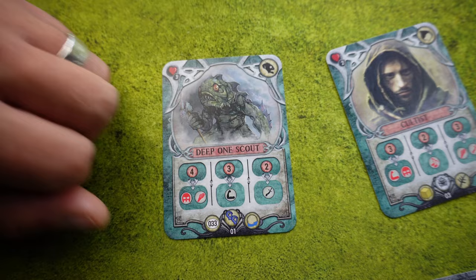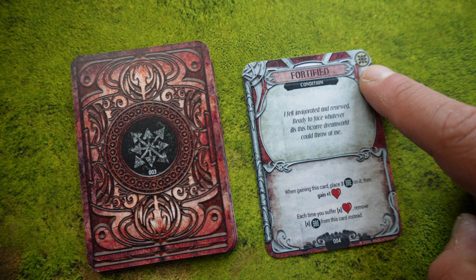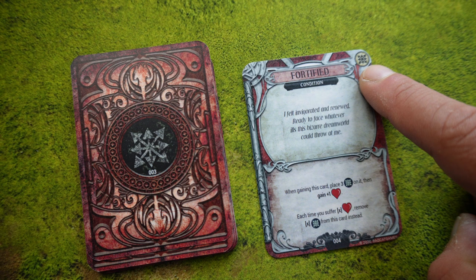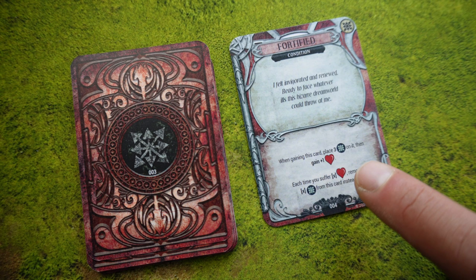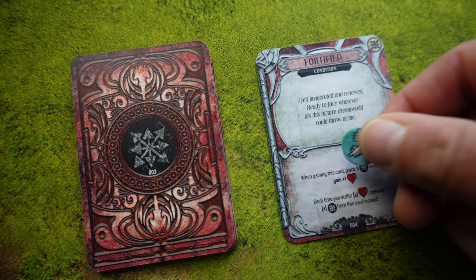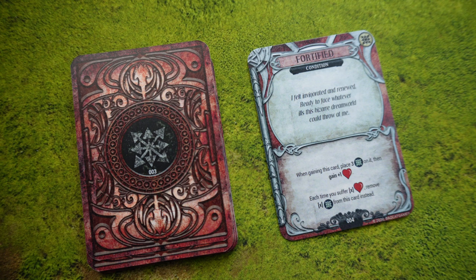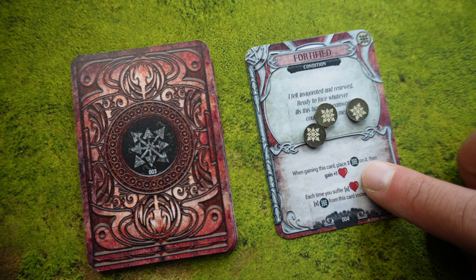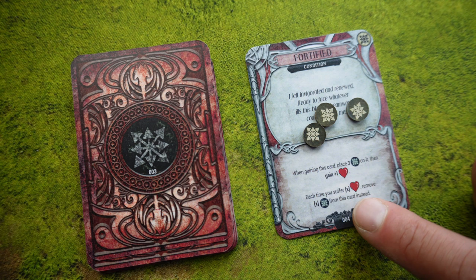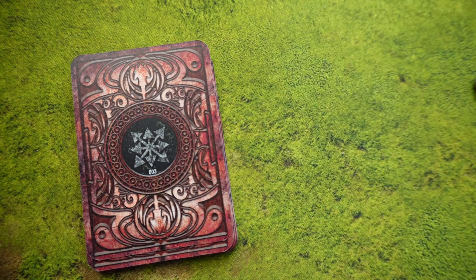Next we have conditions — conditions that you get from different story card outcomes. At the top is the name of the condition, out here is a condition type icon, in the middle is some flavor text, and at the bottom is what this condition does. You can remove conditions through specific story outcomes, rewards on other story cards, or by spending an elder sign. These condition cards usually tell you to track what's going on with tokens. For example, here we place three tokens when we gain the card, and every time we suffer damage we remove the same number of tokens as damage suffered. When all tokens are removed, so is the condition card, which then goes back into the condition deck.